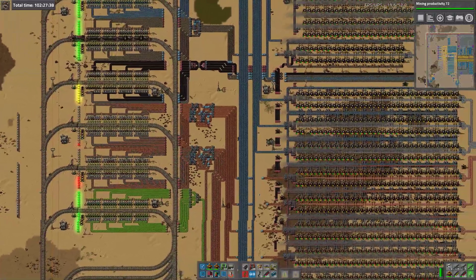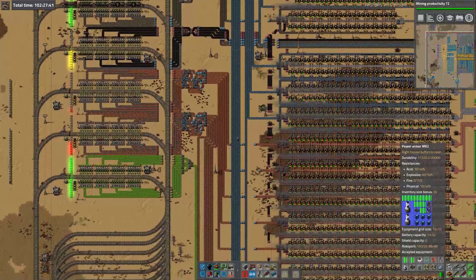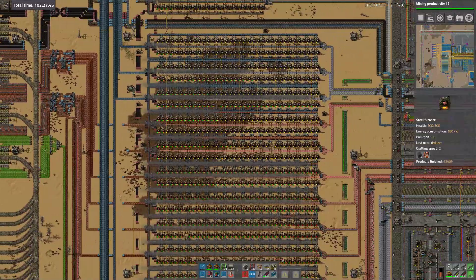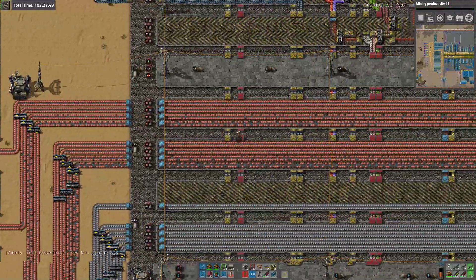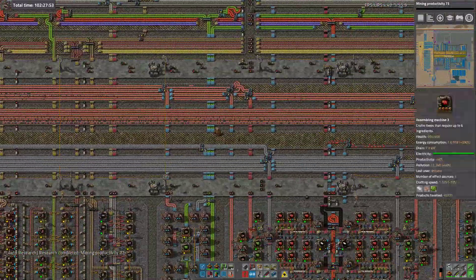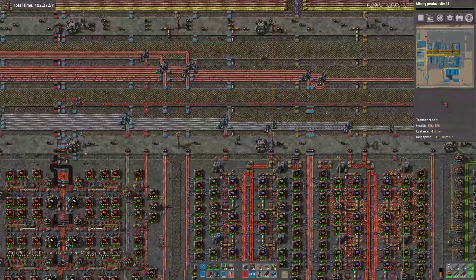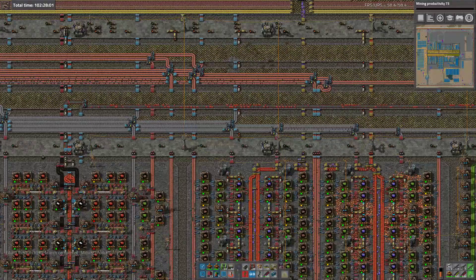Let's run back down. I'll get into my running suit so that we can run there before the end of the episode. Let's run over here. So that means that our copper lines aren't full, that means that we aren't making quite enough stuff down here. Some of these machines are the wrong color. Copper peters out in between deliveries because they really do totally dry out.